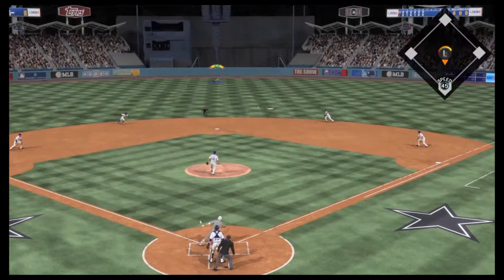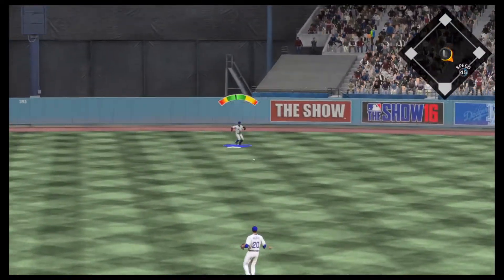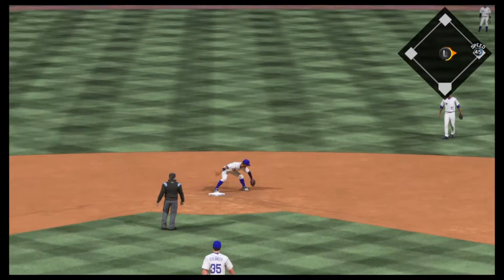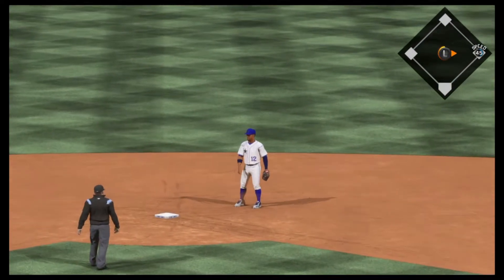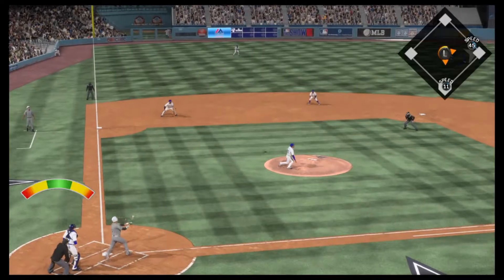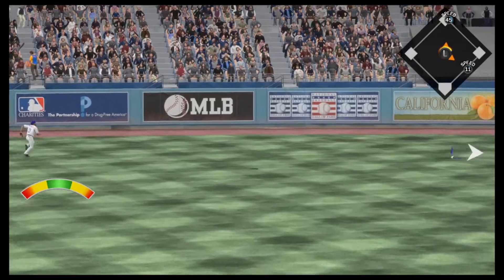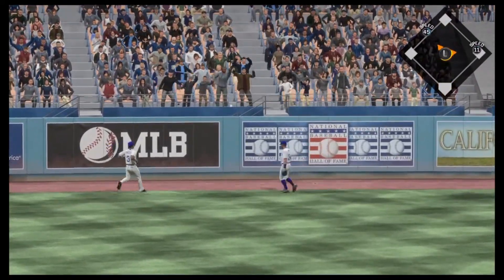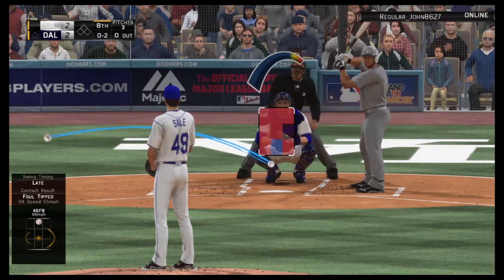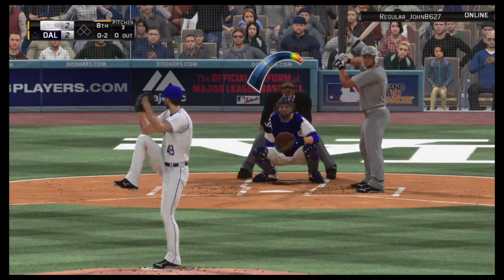Verlander is facing Justin Turner, who lines one up the box for a base hit. I'm thinking it might be time to take out Verlander — he looks like he's getting a little tired — so I bring in Jeremy Jeffers to face V-Mart. V-Mart bites me: he hits a two-run home run to left center field to tie the game, and I was really disappointed right there.